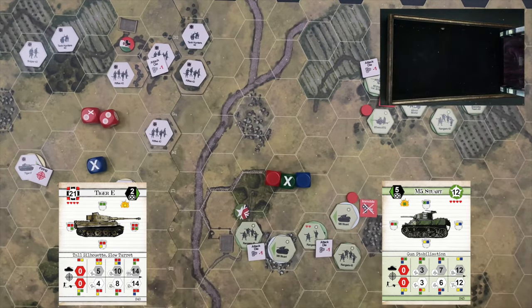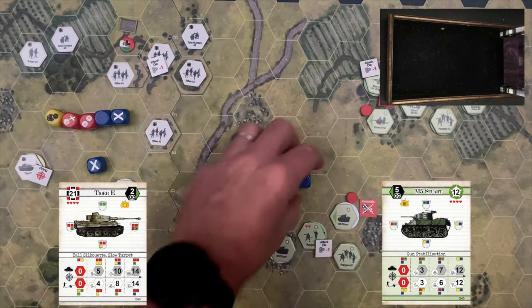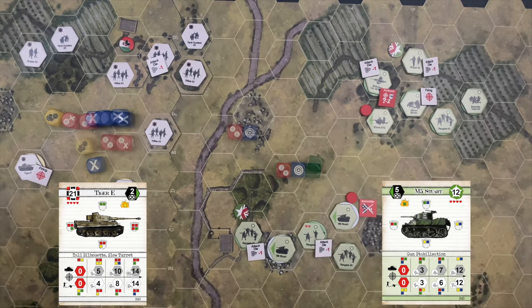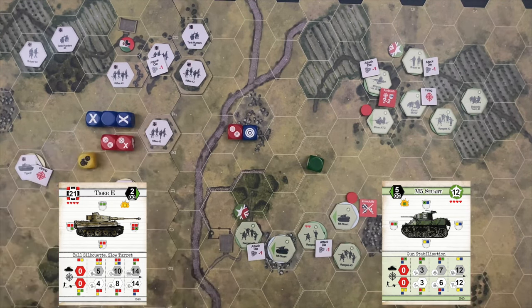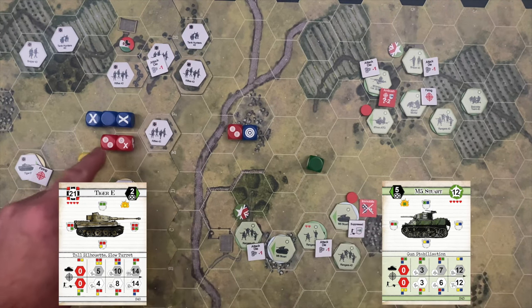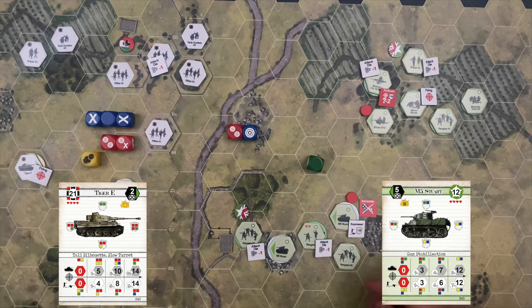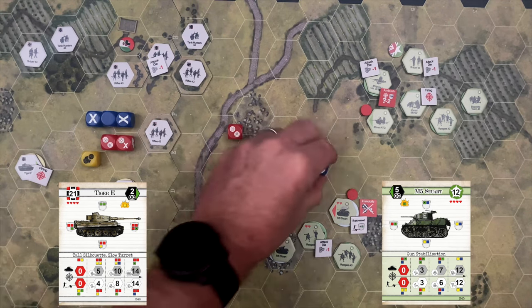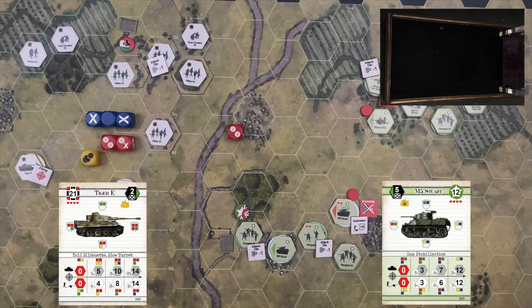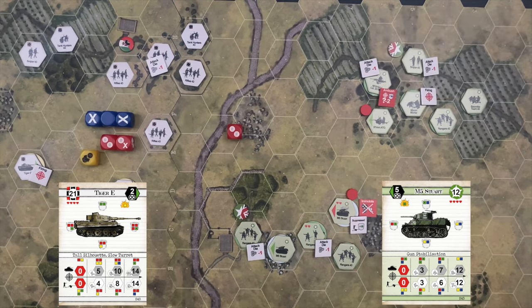The Stuart defends with three hits. It gets a critical hit and three suppressions through, plus two hits. In a standard attack, only one suppression applies at a time, so the unit is suppressed. Two hits also get through — the critical hit applies a hit and the other hit gets through, reducing the Stuart to half damage and then down to one basic strength. It's a pretty fractured tank. We still have to resolve the critical hit — green attacker against blue defender — the Stuart survives. It hangs on but is spewing smoke. Pretty good shot for the Tiger.